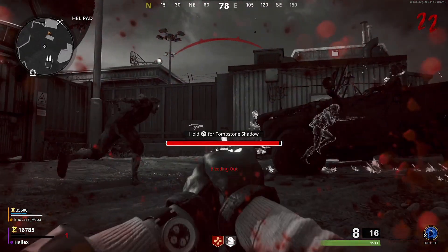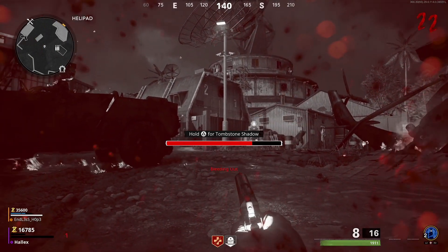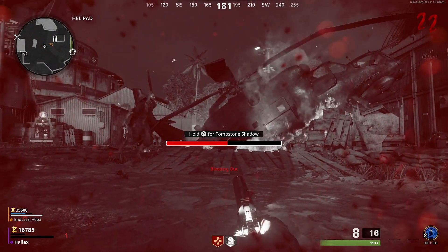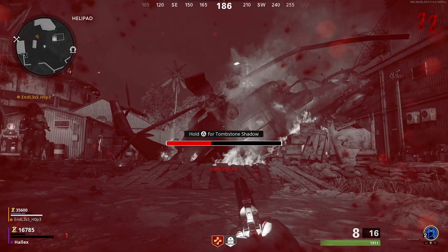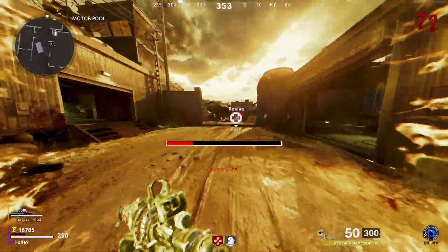Once you have gone down, let the bar go to around about a quarter. I just found it a lot easier to do it this way. I don't think it matters too much if you held it earlier, but I held it at the quarter mark because I found it was a little bit easier. So once you hit the quarter mark, go ahead and activate the Tombstone Shadow — hold Triangle for me.